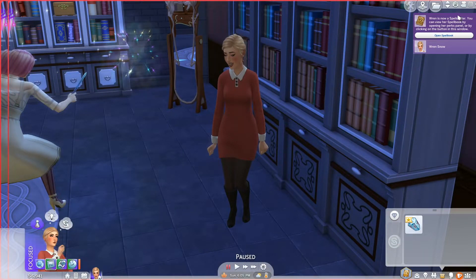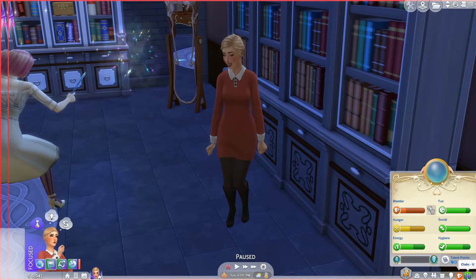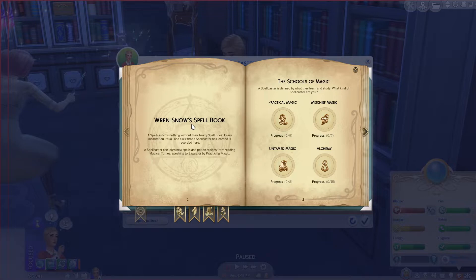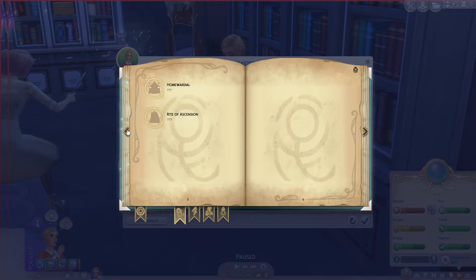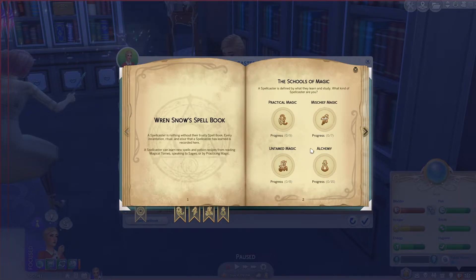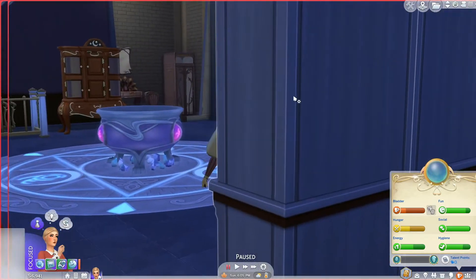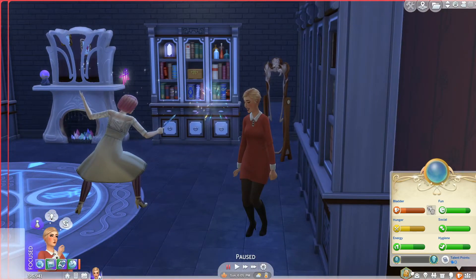Ren is now a spellcaster. You can view her spell book by opening her perks panel or by checking the button in this window. Open spell book — Ren Snow's spell book. A spellcaster is nothing without their trusty spell book. Every incantation, ritual, and elixir that a spellcaster has learned is recorded here. A spellcaster can learn new spells and potion recipes from reading magical tomes, speaking to sages, or by practicing magic. She's definitely going to want to learn mischief and untamed magic for sure, but we have a long way to go — all those spells to learn, all these perks to get, and all while being a criminal using these things to wreak havoc on society.